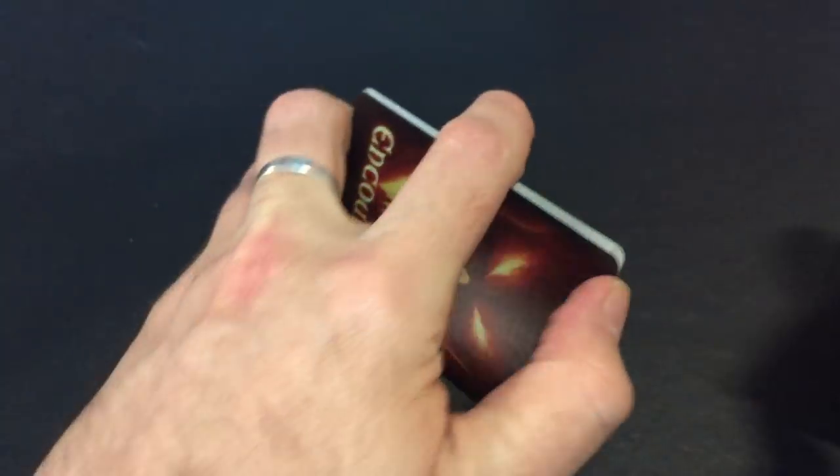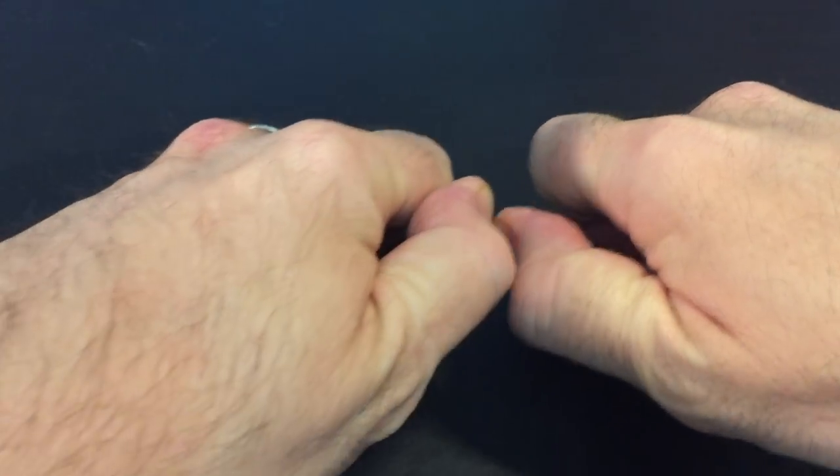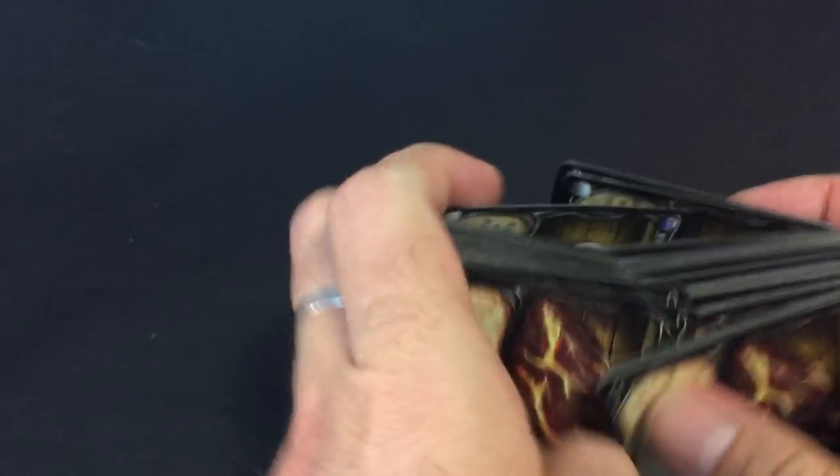Now we're going to shuffle up our regular decks of cards. The decks that get shuffled are the Encounter deck, the Event deck, the Loot deck, the Environment deck, and the Rare Loot deck. The Loot cards included in the expansion are a slightly different size, so they don't shuffle all that well, but that's okay.